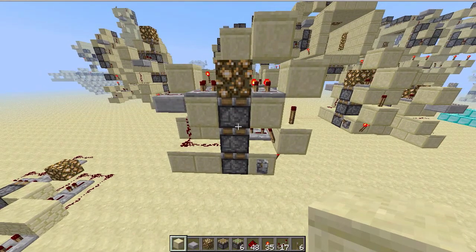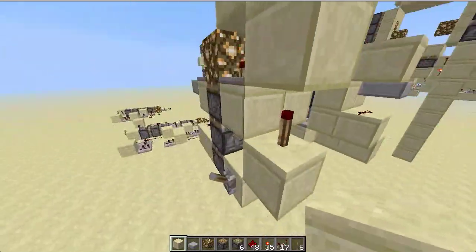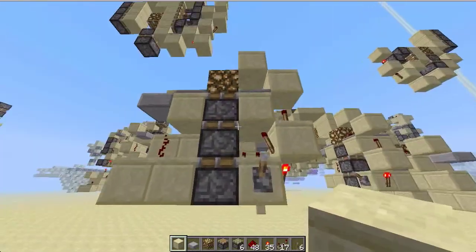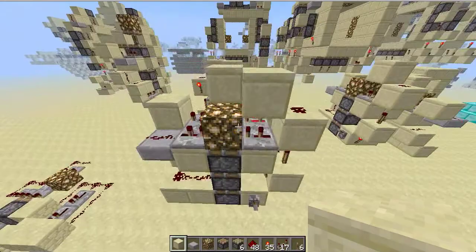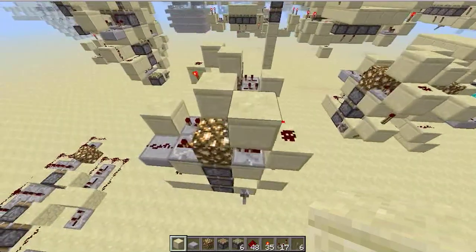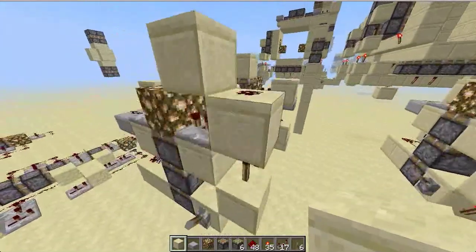Hey guys, so today I want to show you guys a really compact triple piston extender, upwards one. This is 10 blocks smaller than my last one, which was 60 blocks. I've just shaved a layer off this side, so that's 10 blocks which got removed.